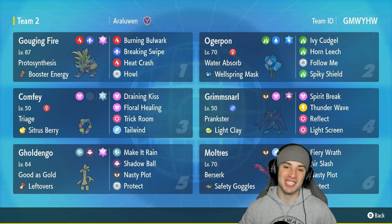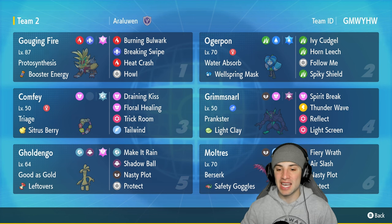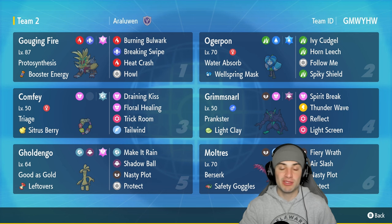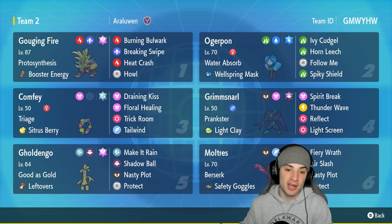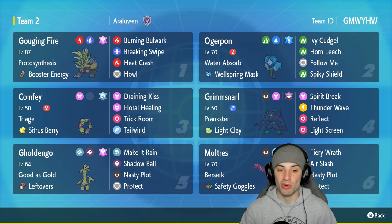What's going on YouTube, Jeans here. Welcome back to the channel. In today's video, bringing you guys a Galarian Moltres and Triage Confi team — full ranked Regulation F. Triage is a really cool ability that Confi is the only Pokemon that learns. It gives priority to all HP recovering moves, so we got Draining Kiss and Floral Healing both with priority.